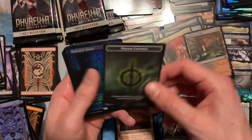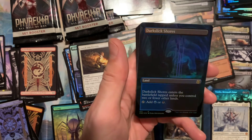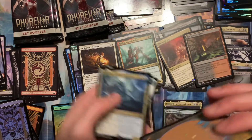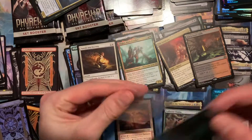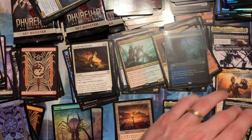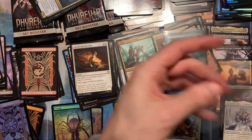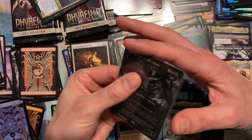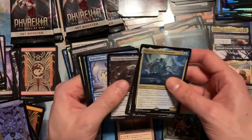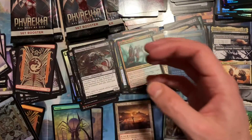Beautiful foil Dark Slick Shores — this is nice. Such good quality foiling, so nice. I'm gonna have to sleeve this one up. I definitely need to sleeve up the foil Vraska too. Nothing more soothing than sleeving up a nice hit — feels so good; it's like one of my favorite parts.